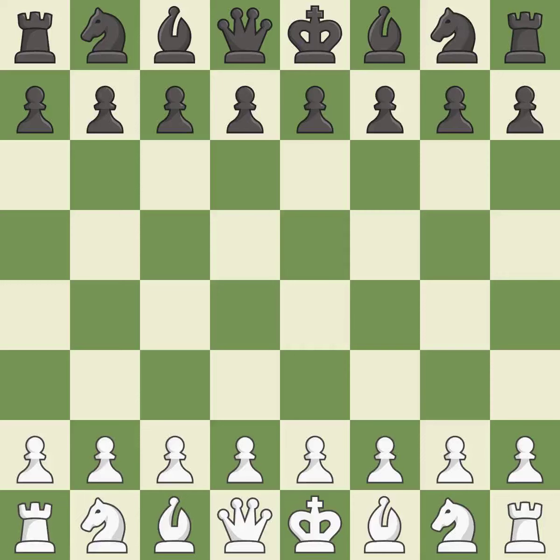Ruy Lopez Opening, Morphy Defense, Anti-Marshall Variation. Move 8: Bb7, d3, d6 — balanced; neither player ever had an advantage.